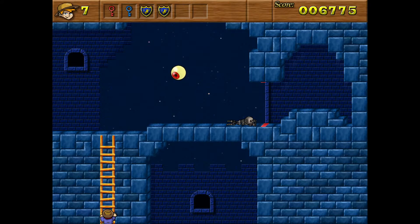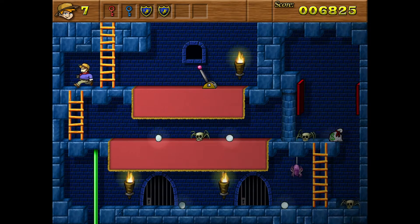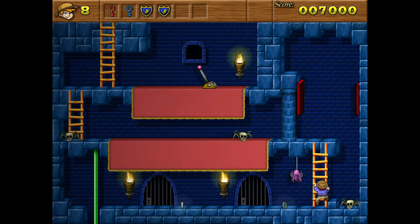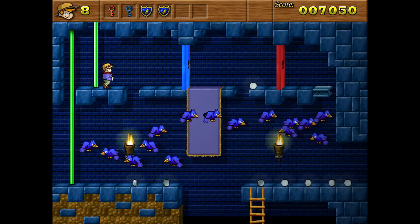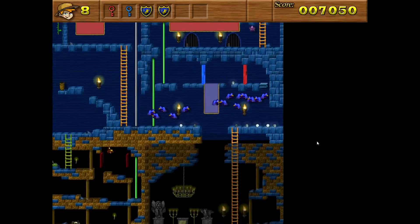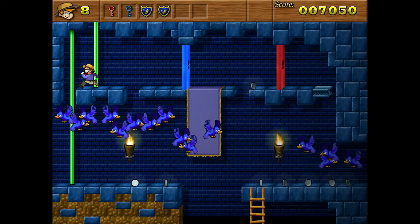I'm pretty sure the net result of going down below and doing all that, key-wise, was one extra red key. I like how that spider got trapped down there. Okay, this room with all the lovely birds. There's a save pedestal — great. Those two silver coins. Alright, I'm gonna get them and go all the way back around.